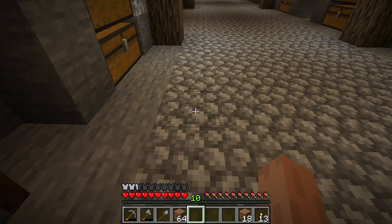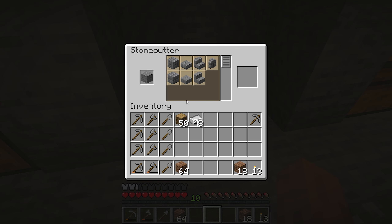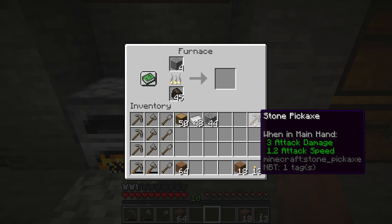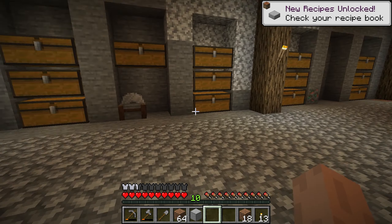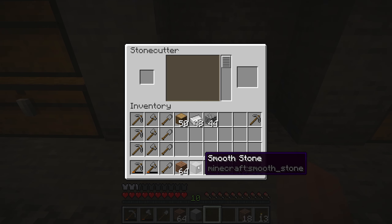Using the stone cutter I should be able to get some choices like bricks. I want to do a mix of bricks. I wonder if there is another level of stone — yes, it seems there is another level called smooth stone, and I'm going to need that too. I'm going to need to do a lot of smelting. Let me grab this. It shows a lot more stuff I'm going to need for this project.